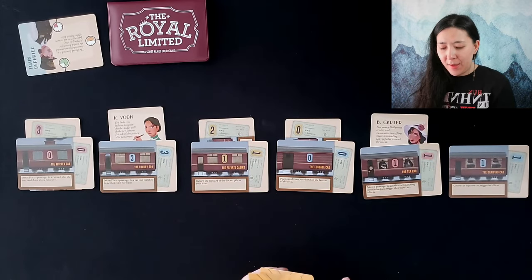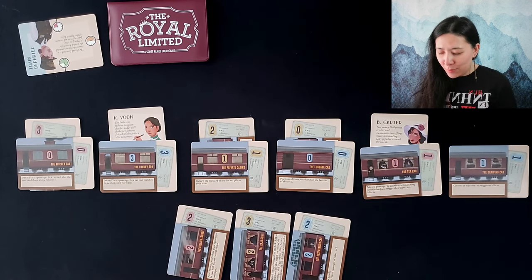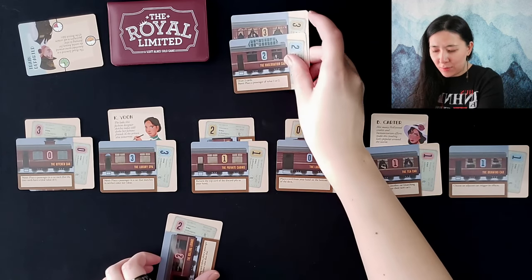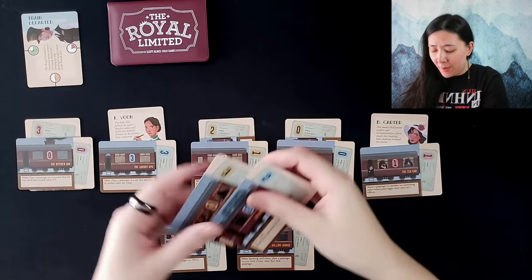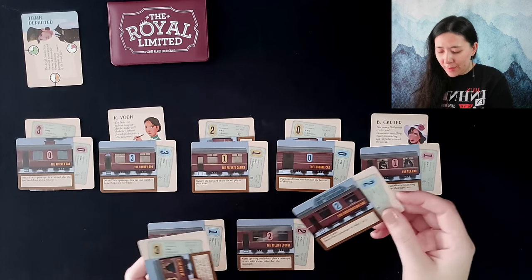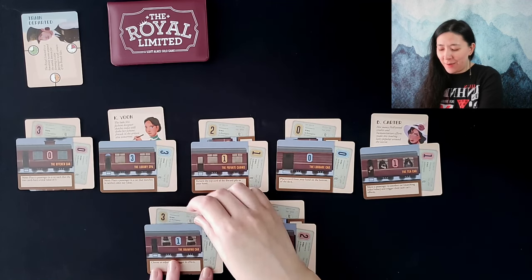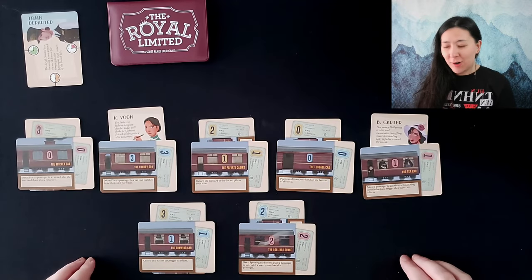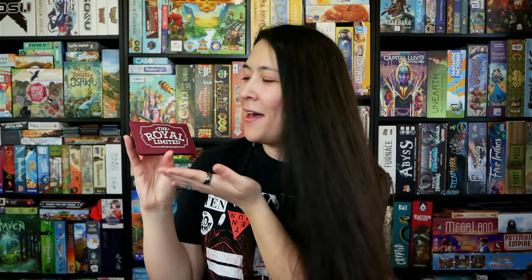That's actually going to end the round — which is fine because it was about to end anyway. We only have three cards left to work with and two rounds — that's not good. We have to play one of these, so I think we have to play this two, then we end the round. We have these left, so we can play the two here ignoring colors — 'Place a passenger in a car with a lower value than a passenger.' One is lower than three, so we're able to place them. We have played all of our cards just in time as the train is about to depart!